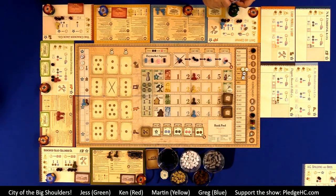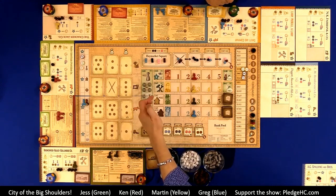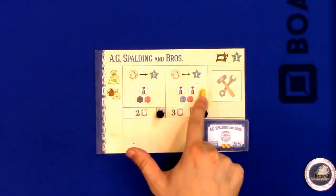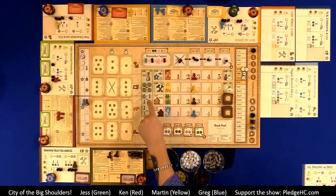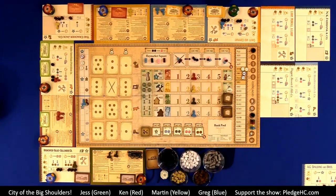Hire any number of workers for the amount shown to run your factories. A company has space for three workers — you could hire one, two, or three. Workers cost $30 for the first from the job market, $40 for additional ones, and $50 if there's nobody in the worker pool.